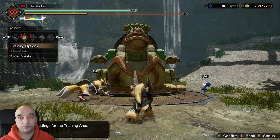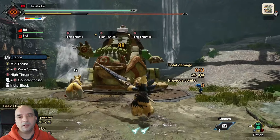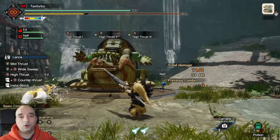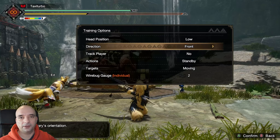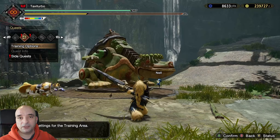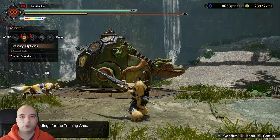First of all, you can change the monster's head position from high to low. That option is very helpful when you're testing the ability of your set to stun the monster, or if you just want to check how your set behaves when you're hitting the weak spots. Now if for whatever reason you want the monster to look at different directions, you can pretty much choose any direction — left, right, back, forward — whichever you choose.